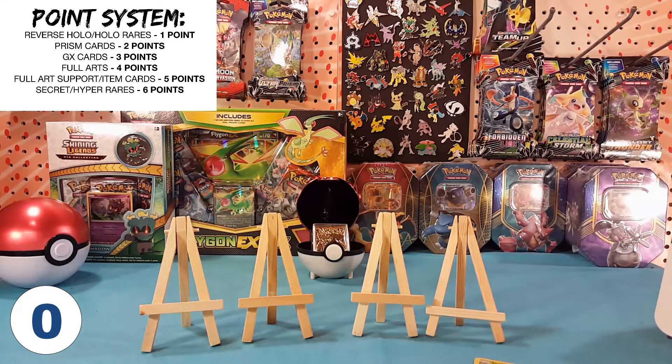So there we go — common, uncommon, common, uncommon. All regular rares and no reverse rares, which makes zero points. The only way that I could advance is if Shiny Alakazam were to pull nothing himself, and we would have a single pack face-off.